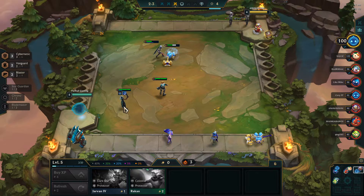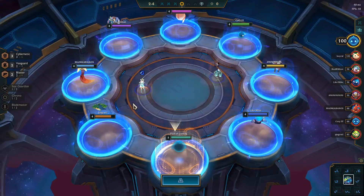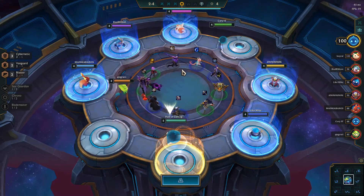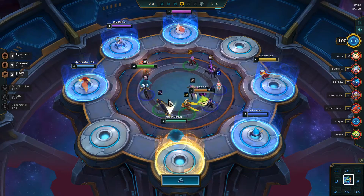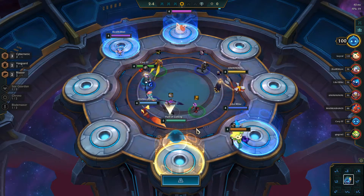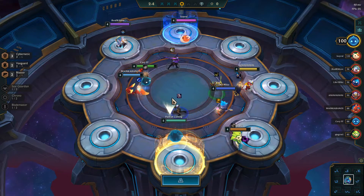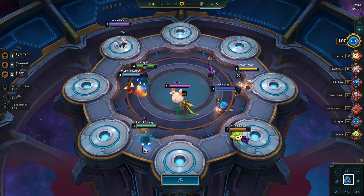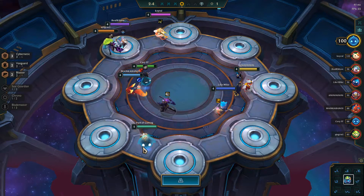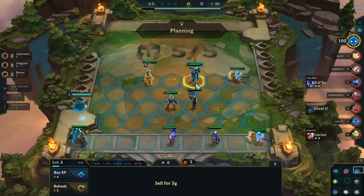We're looking for a belt for Lucian - a belt would be ideal, but a cloak or another armor or sword would also be great. Belt is gone, I presume I won't be able to get an armor or sword. Rabadon's Deathcap is amazing on this fortune. I think I'll be going six rebels - we'll see, but six rebels is definitely an option.